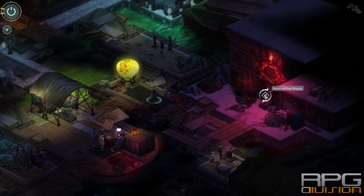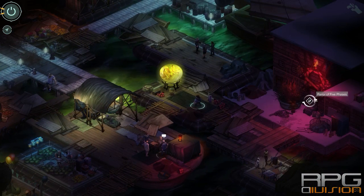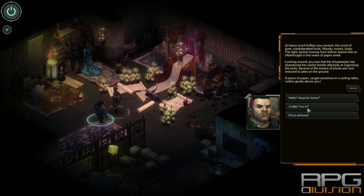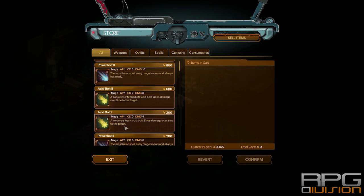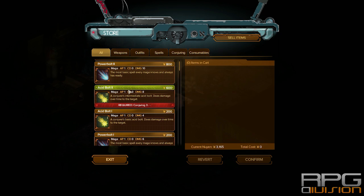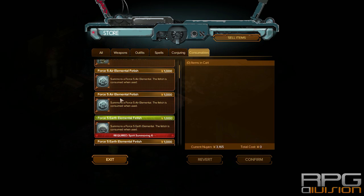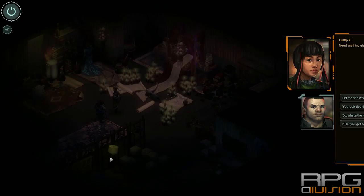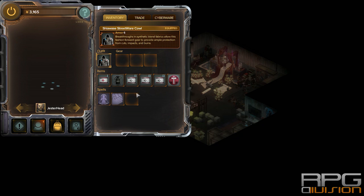As for mages, you need to go over here to the Parlor of Five Phases and talk to Crafting Sue. There you will see an option to purchase different spells. Now these things are not consumables, but if you want to summon a spirit or something, then you need to buy those consumables and equip them. This is where you can buy them, and to equip them you need to go into your inventory where there will be a spell section, gear section, and item section.